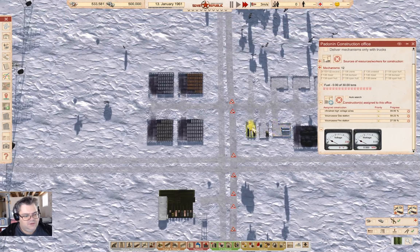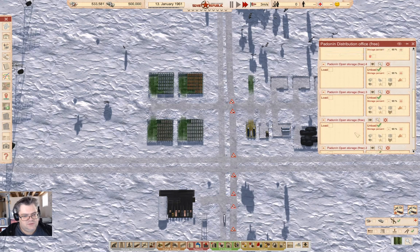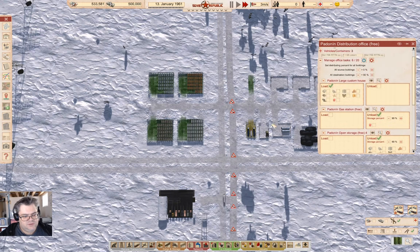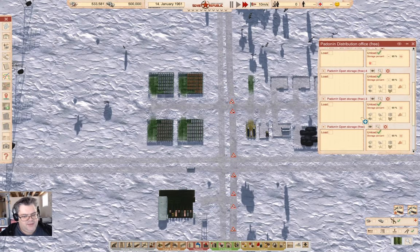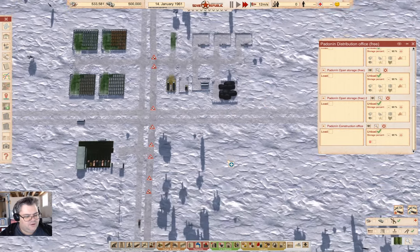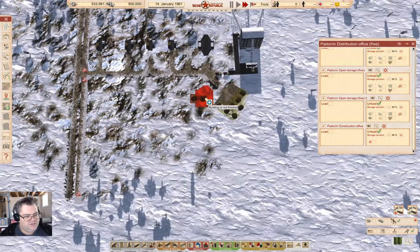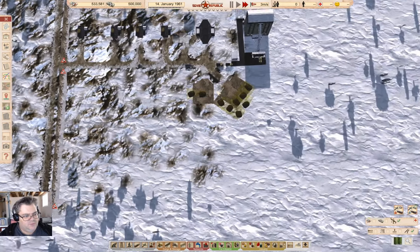I've also roughed in a gravel road parallel to the mud road here. Ultimately, I'm going to build that once we're producing gravel, but I put it in so that the space is reserved — so I don't end up putting something else in the space, which would be inconvenient.